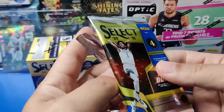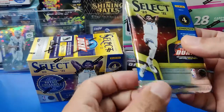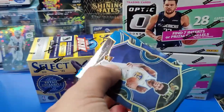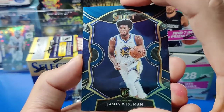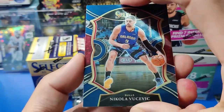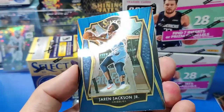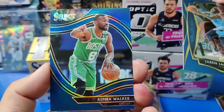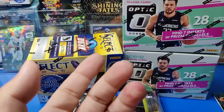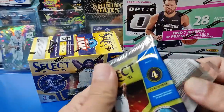Does the pack feel thicker? Nope, still feels normal. Hopefully we'll get four cards and didn't get gypped. Right on top we have a nice rookie — James Wiseman. We'll sleeve that bad boy up. And we got a Vucevic, plays for the Bulls. And we got a Jaron Jackson Premier. Kimball Walker Silver Courtside. Four more packs to go — I don't feel anything, so chances are we got gypped out of a card.